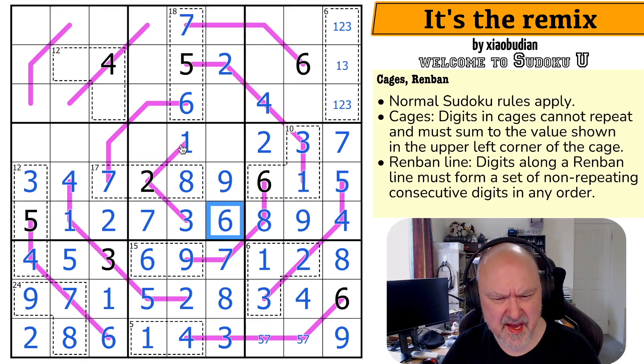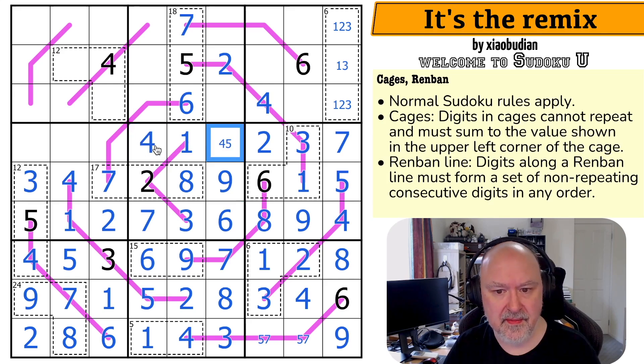I was looking saying hang on, I've got to place 1, 4, 5, and 6 but I've only got 3 empty cells — and that's because the 1 resolved that. This is now a 4,5 pair. The 5 is looking up making that the 4 and that the 5.